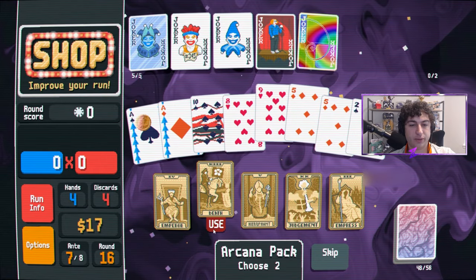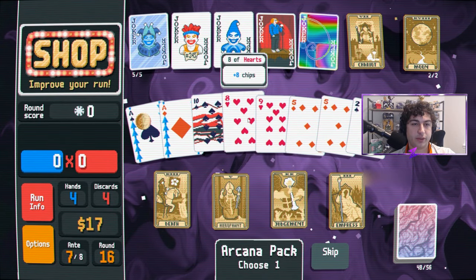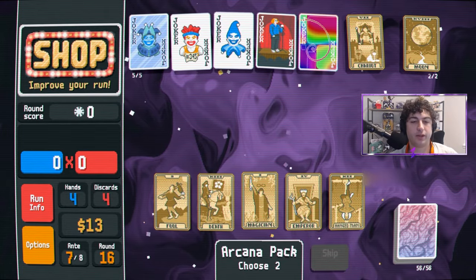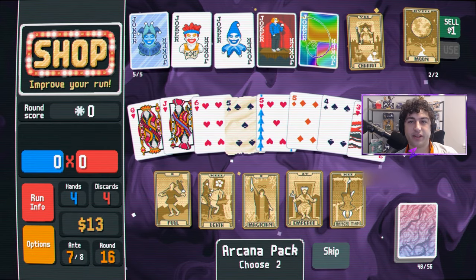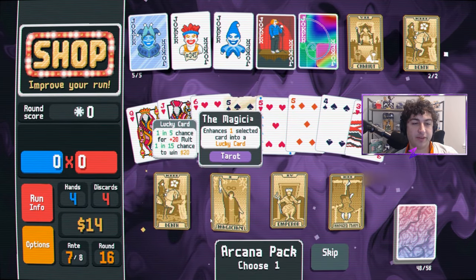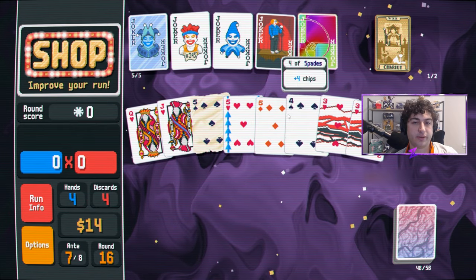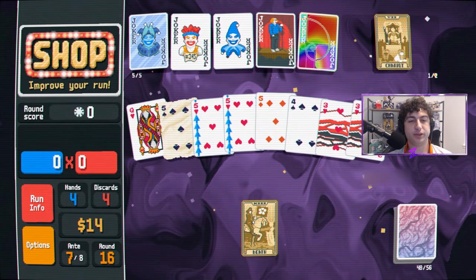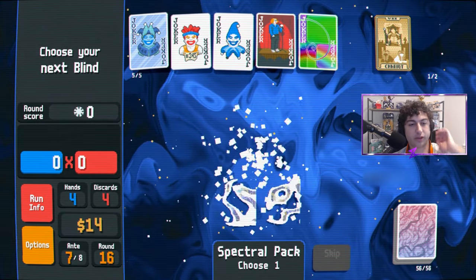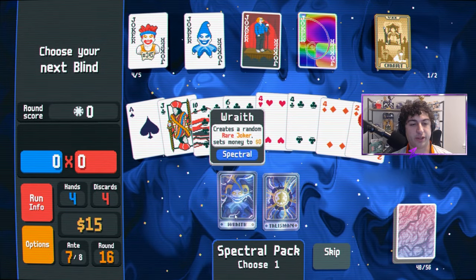We're turning this nine into a five. We'll do that second so we can use the Full first — first we're going to use an Emperor. Now we'll turn this nine into a five, open up the second arcana and see what we get — we got the Fool! So we get Death, we have a Death in hand. We'll make one three and then we'll make one more five. Make sure that's the last one we used in case we see the Fool — just hold Chariot for a bit. We got a spectral pack — a random rare joker but we have no money. Blue Joker you're not that great, let's take Rave.